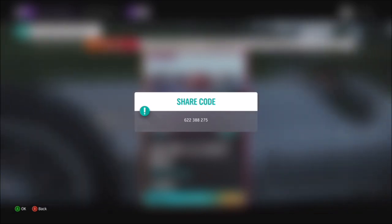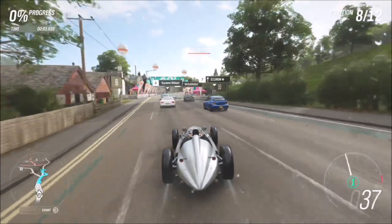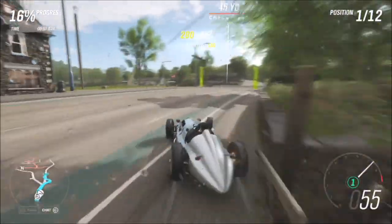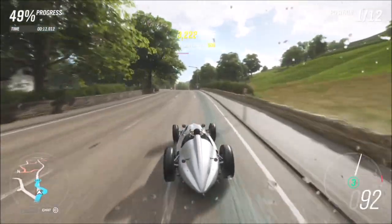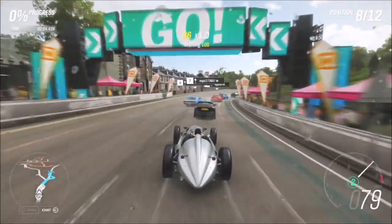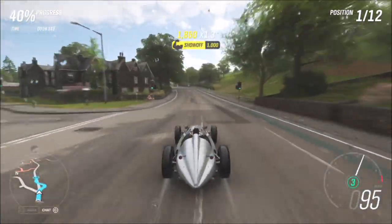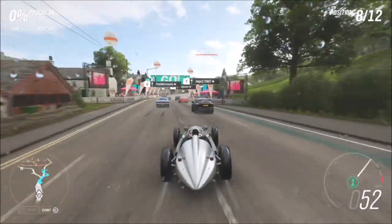The share code is 622-388-275, and that's available to everyone even if you don't have the race unlocked. You can do this on whichever difficulty you want, but I'd recommend having a tune on your car. It's a drift skill and a pass skill to unlock the show-off skill, so you want to be pretty much drafting someone to begin with. Then just before you overtake them, start initiating your drift — whether it's a long slide or a really quick one — as long as it counts as a drift and you get the overtake, that will count.